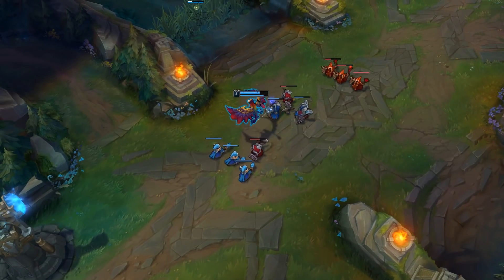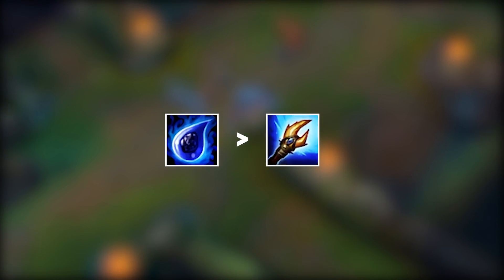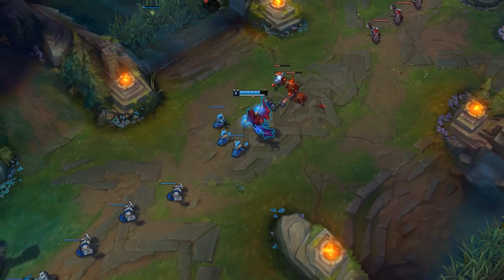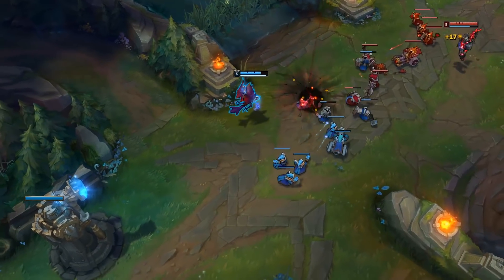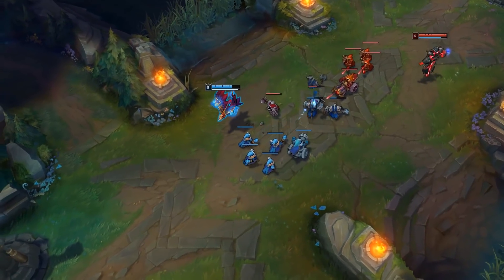The first item you want to buy is Tear of the Goddess, because your mana pool is pretty much terrible. Archangel's Staff is a core item you will build as your second item, so getting Tear as fast as possible is extremely beneficial. Once you get 750 gold, you can recall and get your Tear to start stacking it as soon as possible. Once you come back to lane, same old story — just wait for level 6 and wait for ganks.